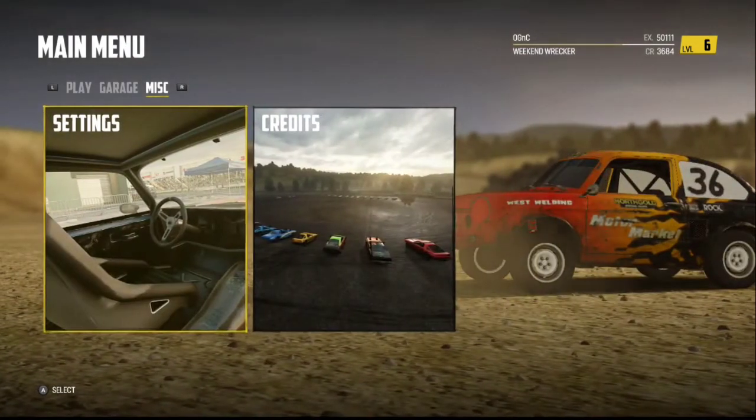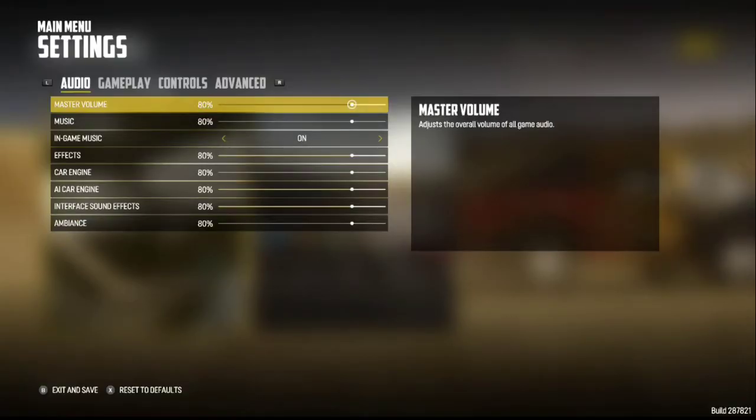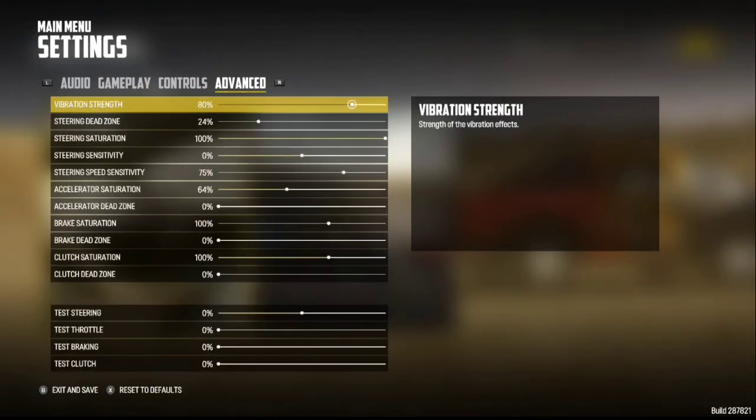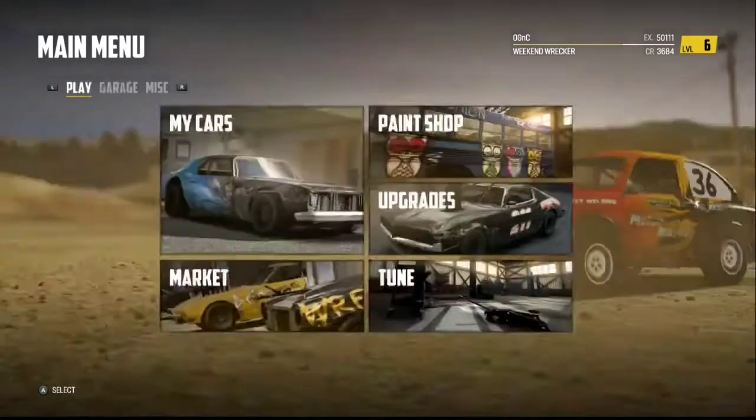And then there's Miscellaneous — you've got Settings and Credits. In Settings you've got audio settings, gameplay settings, controls, and advanced. So lots of different options there, quite a bit actually.